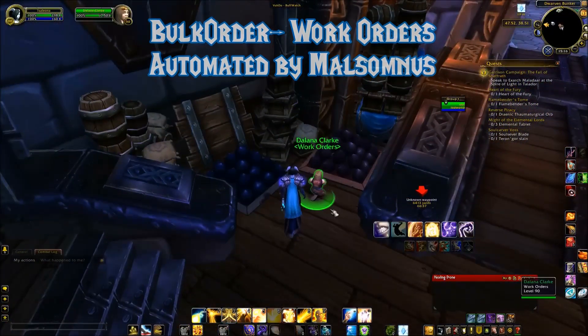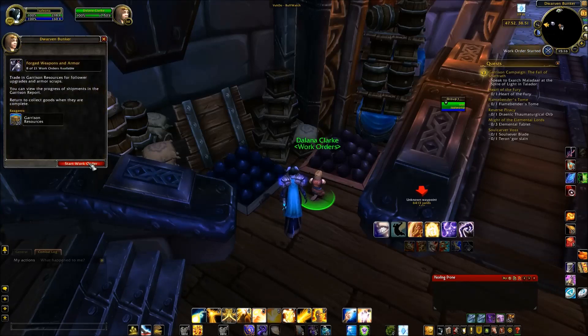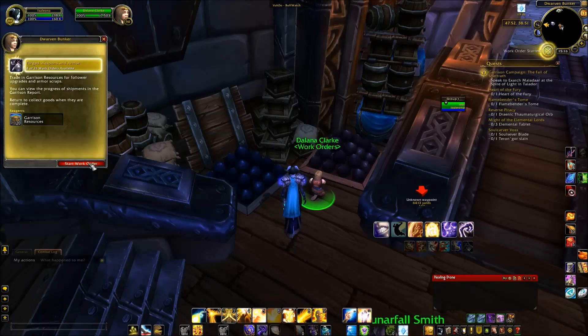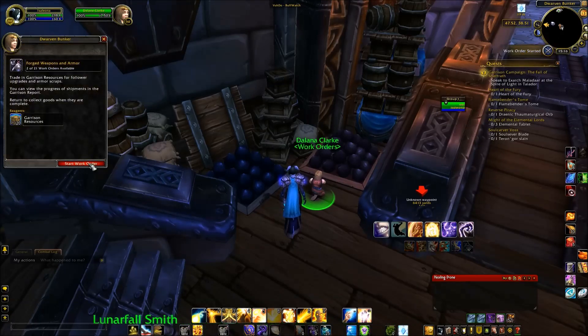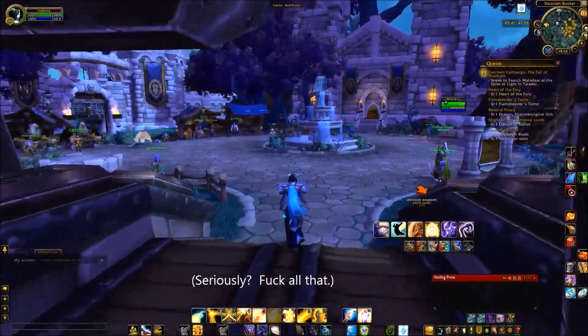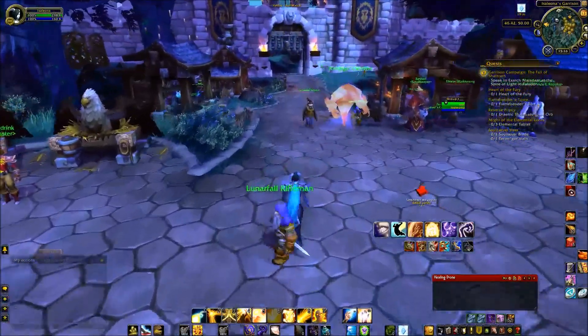So now you've got Master Plan and that's great — it's making running your garrison like five times faster. But then you get to your profession buildings and time seems to slow to a crawl as you click to start up 21 brand new Work Orders. This isn't even including your Trading Post, your Dwarven Bunker, your War Mill, your Lumber Mill, your Mine, or your Garden.